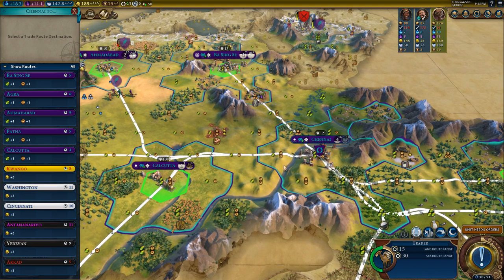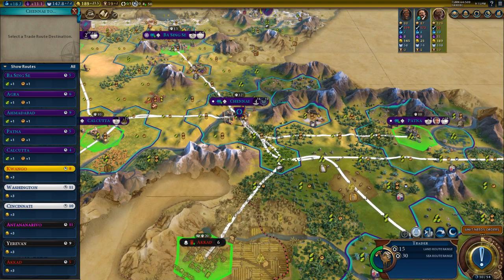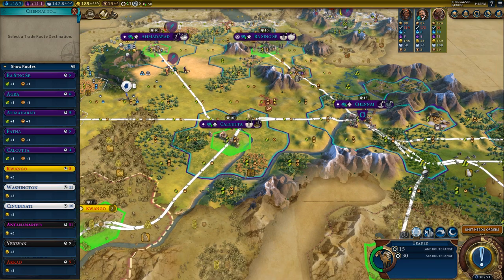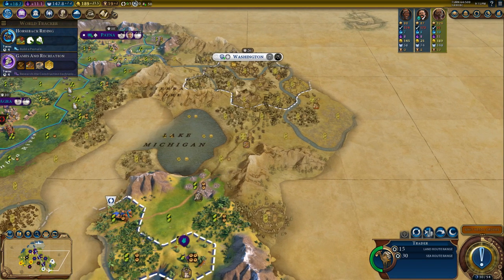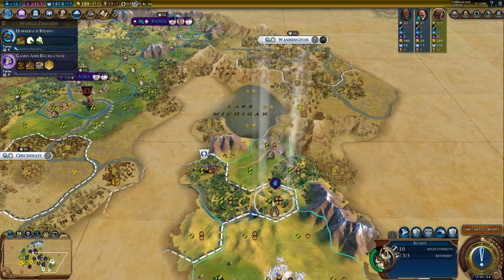The trade route will also establish a road between the cities it passes through, tile by tile. This road can be used for movement by other units as well — that's why my Scout had such an easy time down here over these hills, because America already has a trade route going here.